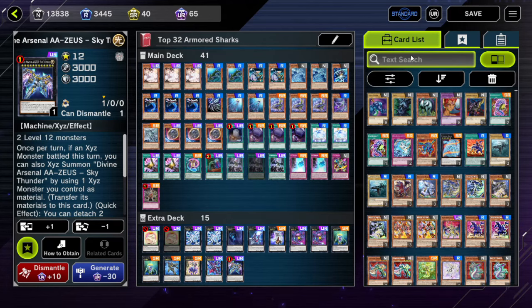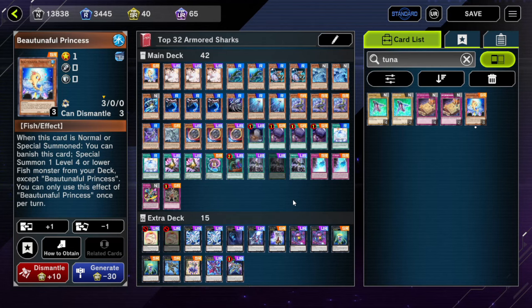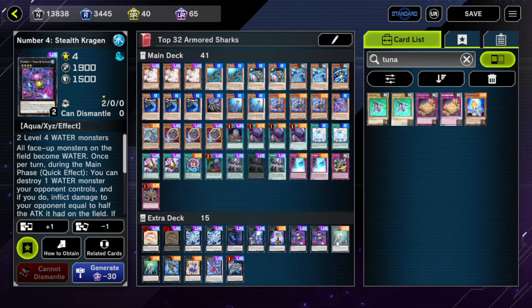One card you don't have any copies of is Tuna Beautiful Princess. I kind of considered tuna to be like one of your core extenders — copies four through six of Buzzsaw, your only real one-card starter engine. Was there a reason you didn't play it? It's on and off with the fish deck. Beautiful Princess is a good card — you can combo it with One for One, get a monster to the graveyard for White Mirror, and extend. But with so many hand traps being played like Ash, I just didn't consider putting it in.